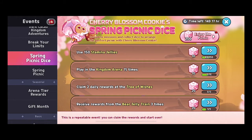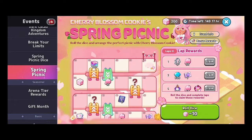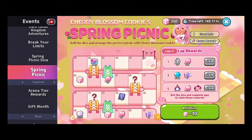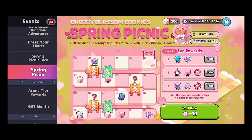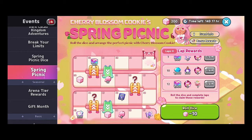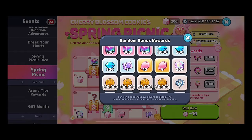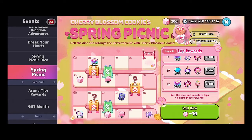Your easiest sources are stamina jellies and the kingdom arena. On the events tab, it shows lap rewards — getting all the way to 60 is one lap, and you have 14 days to do this. Completing all 12 laps earns you soul stones, Nether gacha cubes, and gems — some really great rewards. There are also bonus rewards earned along the board itself.